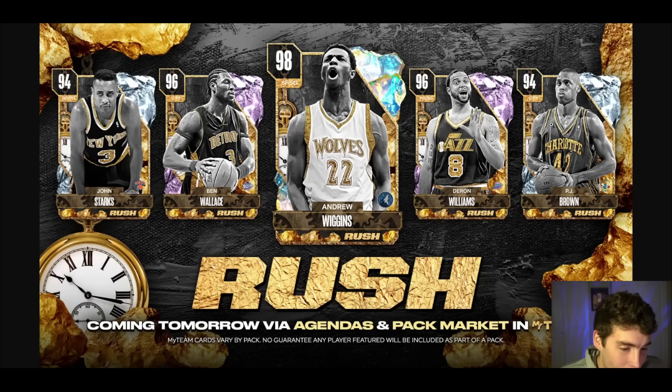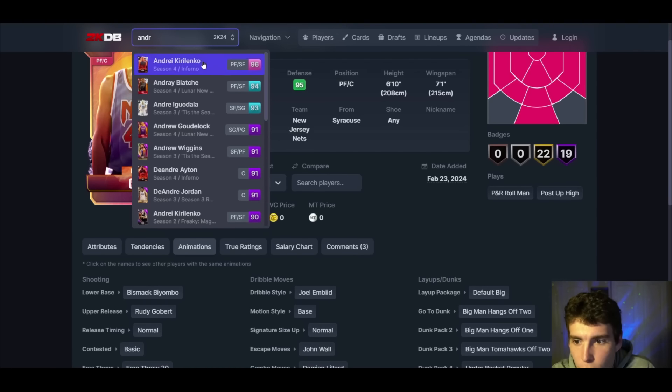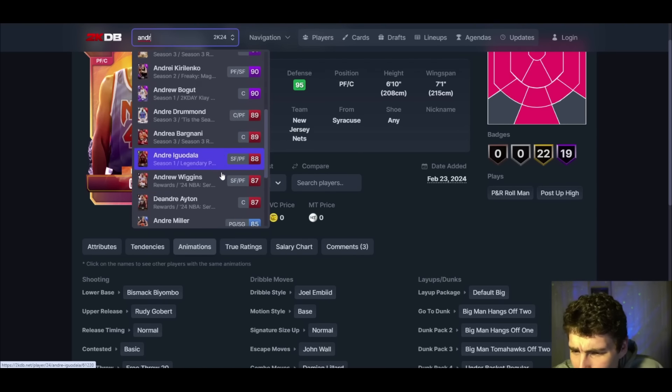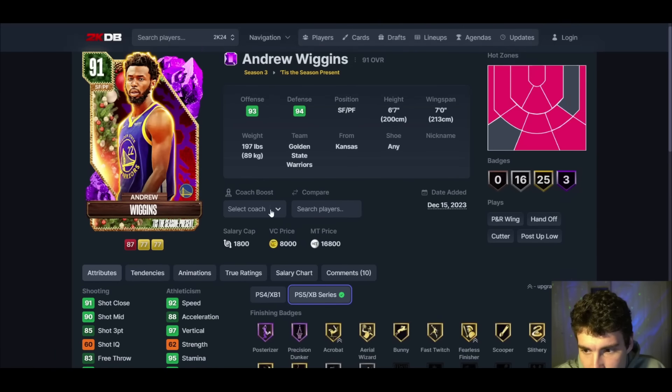When we look back at the past — what Danny Granger was, Osiris was, James really was — that's going to be the Andrew Wiggins of this week. I actually think Andrew Wiggins has a lot of potential to be really good at the shooting guard position. We really haven't seen a great Wiggins card this year.